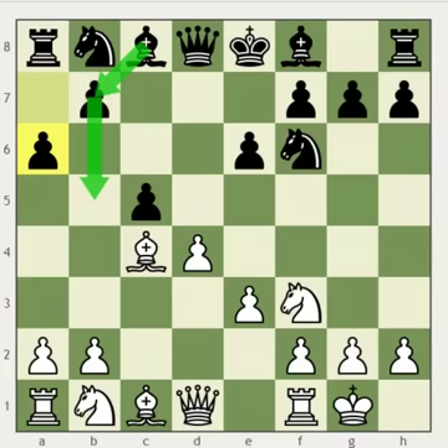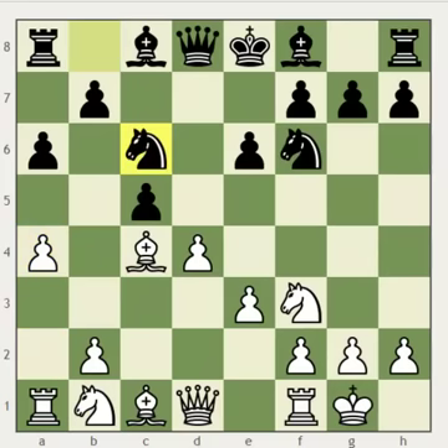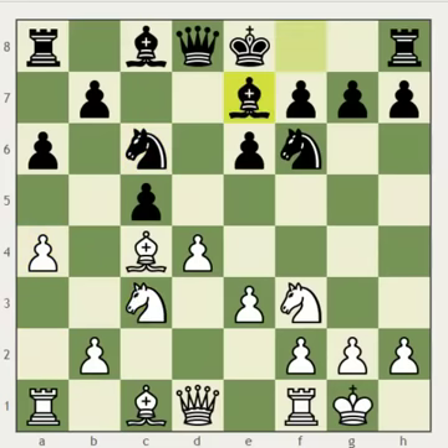Here, white has two main options. The first option is to play a4. The good thing about a4 is that it stops black's idea of playing b5. The drawback is that it gives black full control over the b4 square. Now after black plays Nc6, Nc3, and Be7, black very shortly is going to capture on d4, and after white recaptures, he's going to have an isolated queen pawn.